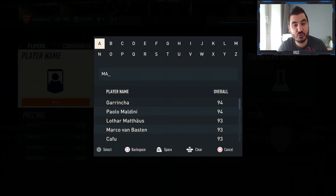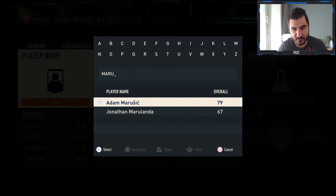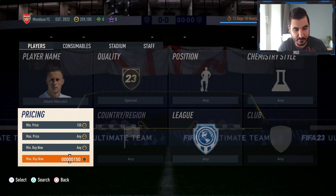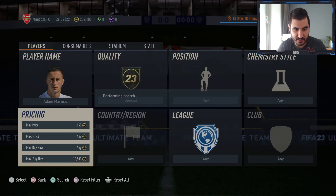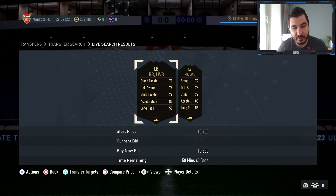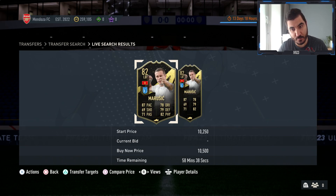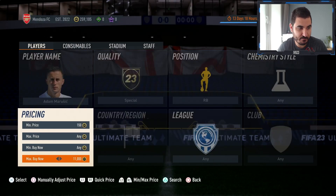The first one is Marusic — he's going right now for a little bit over 10k, basically discard value. But the beautiful thing about this card is that he has an alternative position as a right back, which is super rare. What we're actually going to try to do is check for how much he's going as a right back, because in my opinion he's going to go for a lot more.